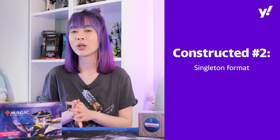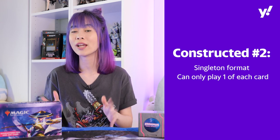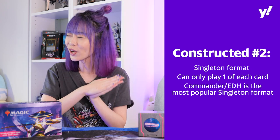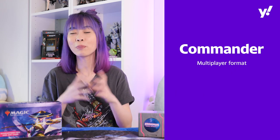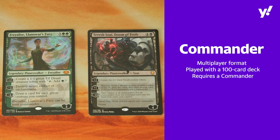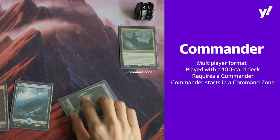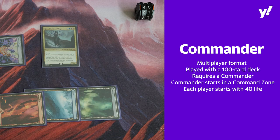The next form of Constructed is a Singleton format. In a Singleton format, you can only play one of each card. The most popular Singleton format is also known as Commander, or EDH, Elder Dragon Highlander. It is one of my most favorite formats because I play it all the time. Commander is a multiplayer format, popularly played with 4 players with a 100-card deck. You will require one Commander, which has to be either a Legendary Creature or Planeswalker if the card allows it. Your Commander starts in the Command Zone and not inside your deck, so each player has access to their Commander throughout the game. Each player has 40 life.